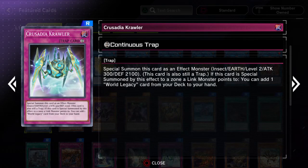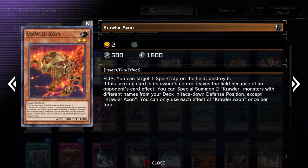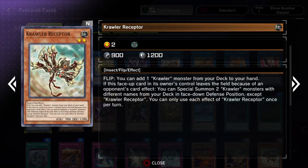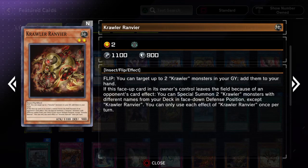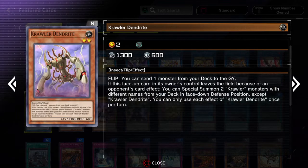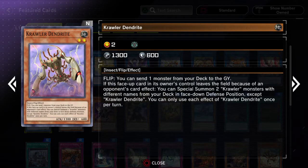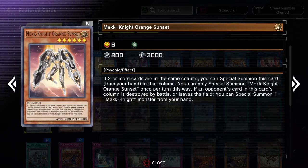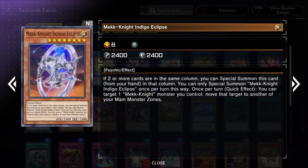Getting rid of your opponent's stuff is valued way higher than resetting your own stuff. Getting rid of your opponent's stuff is good enough — you're down a card, but your opponent is also down a card. Resetting your own stuff doesn't really give you any advantage. And then yeah, a few more of the Mech Knights. Indigo Eclipse is a really notable one.